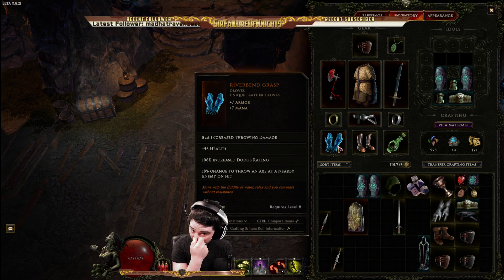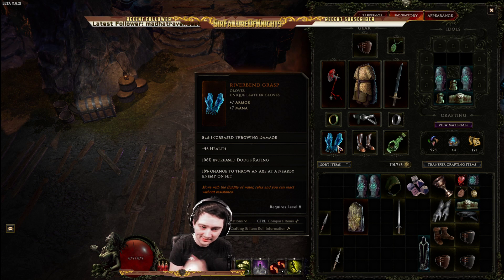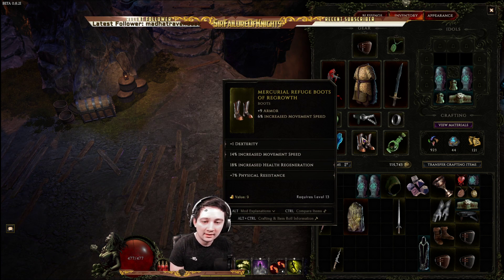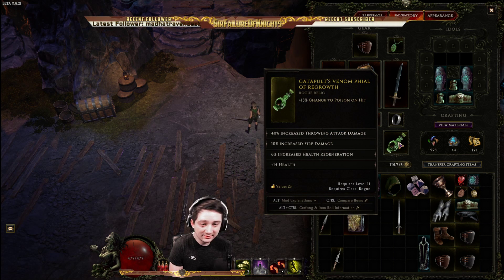These gloves are actually pretty good for throwing stuff — the dodge raid and the chance to throw an axe, sure why not. Movement speed boots, nothing special. We're all low level still. Increased throwing attack damage, which is kinda nice.